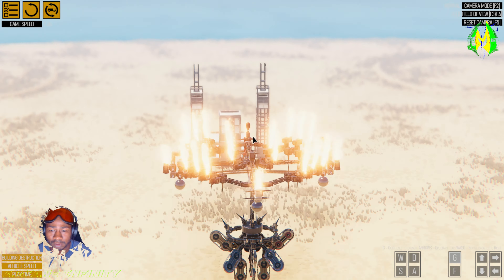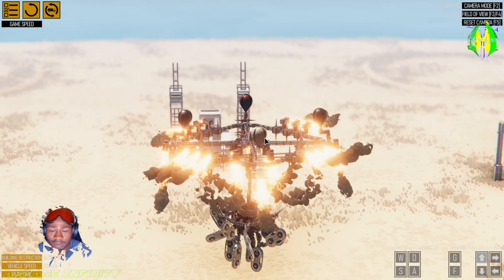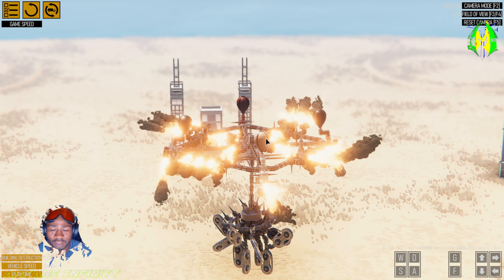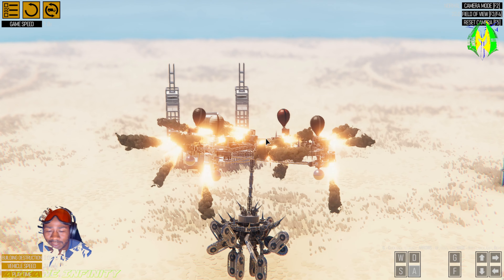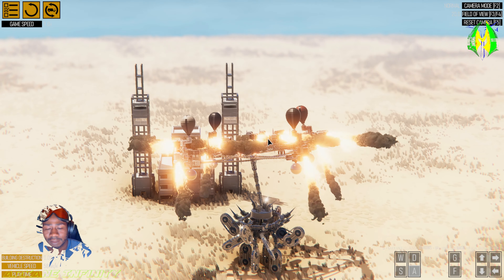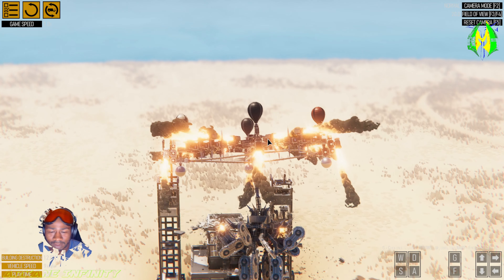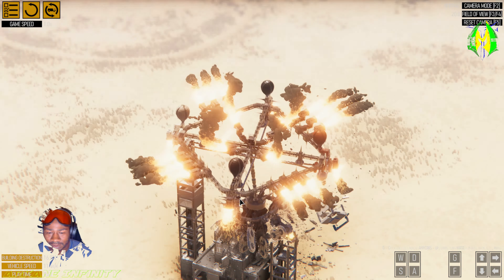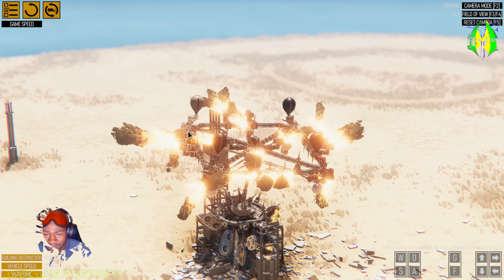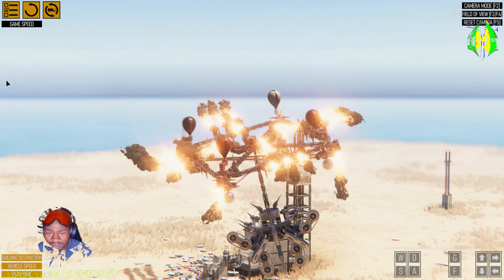You press G to keep yourself floating - alright, we're up! Up and down, left and right. Controls are pretty good. G and F will keep you going. Let's see - W and S as well. I guess we just fly right into the buildings.